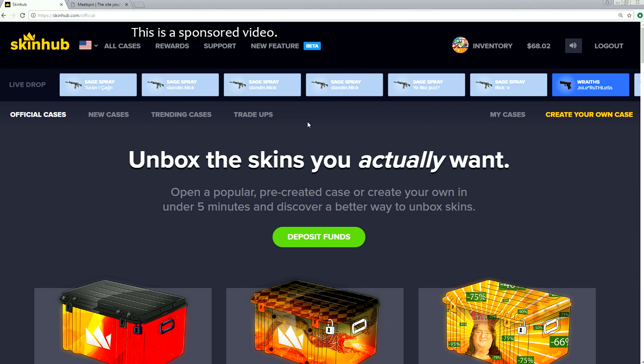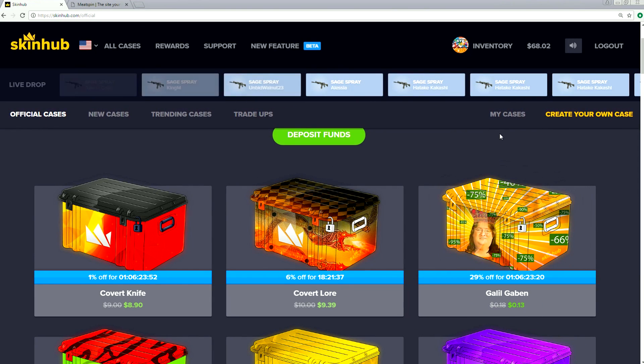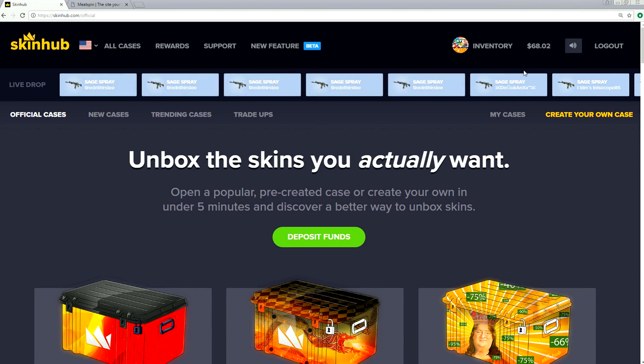Here we are on skinhub.com and today we're gonna be opening up some cases, getting some awesome items. Look - Gabe is staring at us with a crown on his head right there. It's amazing.